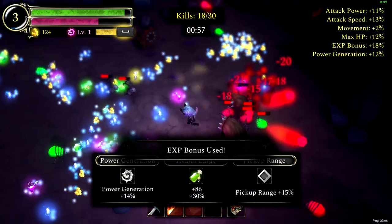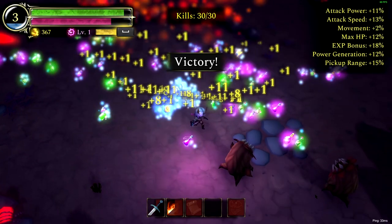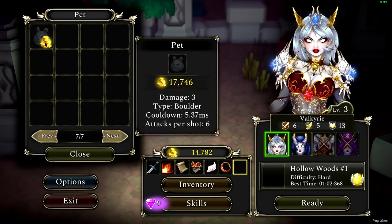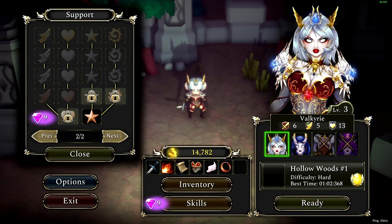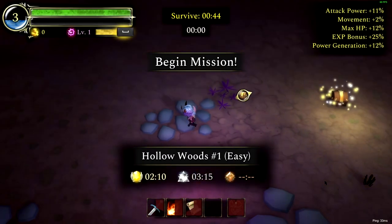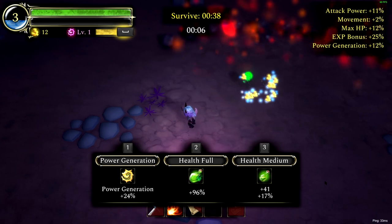XP bonus. Pickup range. Okay, that should be enough for the pet — oh, it's 17,000. Let's grab a skill. I'm gonna go for XP bonus. So we already done that — so that's how we get gems, if we defeat it. There is this one on easy — just need to kill it really fast. Power generation. I'm not even gonna try to dodge, I'm just gonna try to kill as many enemies as possible.